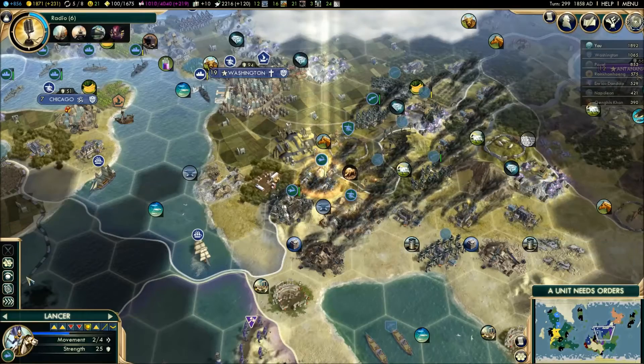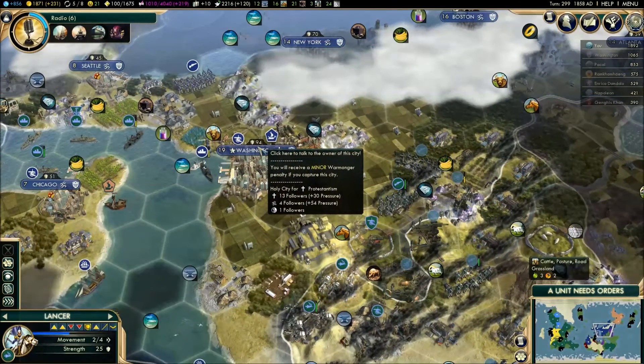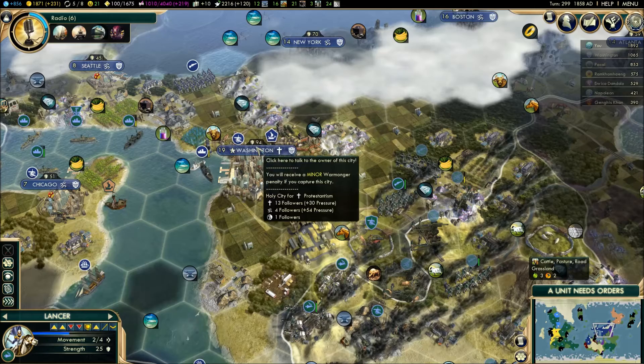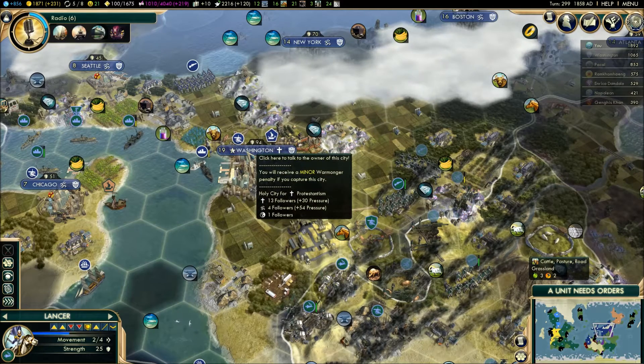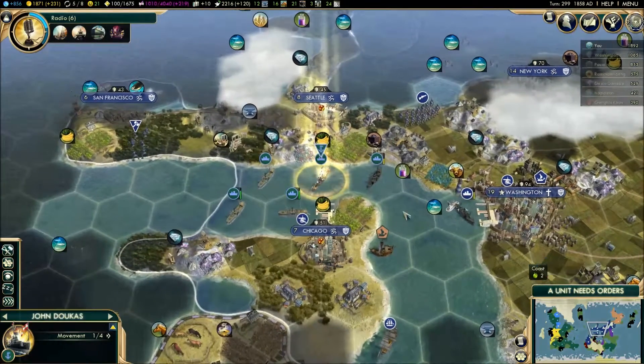Next turn we will be pushing in pretty good. And hopefully we have enough units to take over Washington - it does have 94 defense, which is very, very high. Oh, and it's only minor warmongering? Really? Huh - who would have thought?